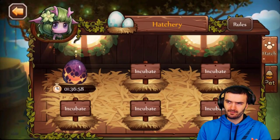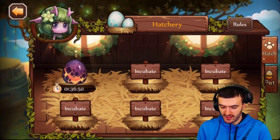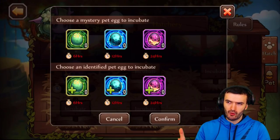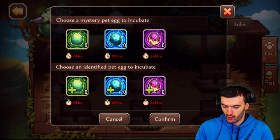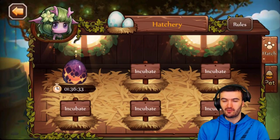Green eggs require 6 hours to hatch, blue eggs require 12 hours, and purple eggs require 24 hours. I'm guessing when legendary pets arrive they'll probably require 48 hours, but that's just speculation. I've already got a purple egg ready and I'm super excited to open it.